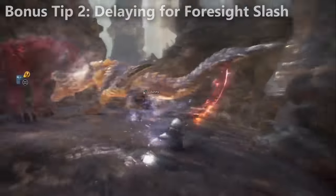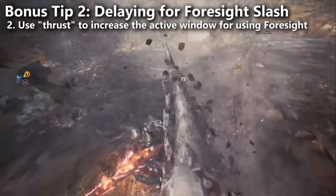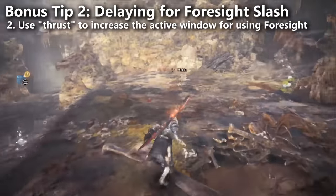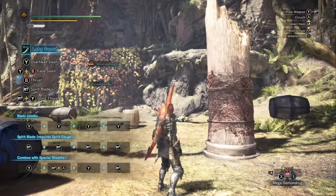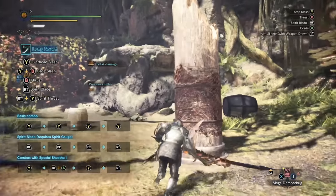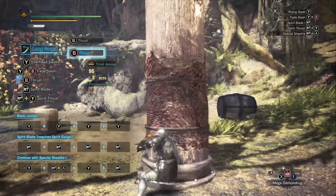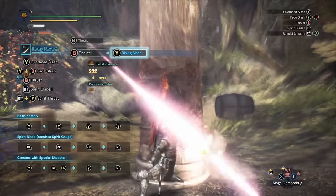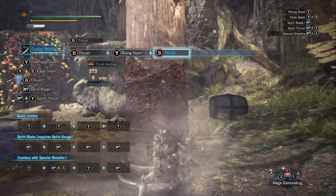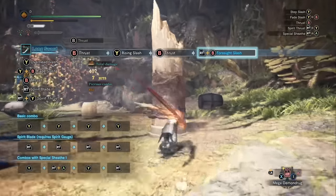The second bonus tip: if you want to increase the delay time that you have in order to use the Foresight Slash, use your thrust. The thrust is the fastest way to access the Foresight Slash, and it leaves you in that delay stance where you can go into it. Also don't forget — you need to have a little bit of spirit gauge for Foresight Slash to work. That was one of the nerfs added to the longsword. Correct me if I'm wrong on that.